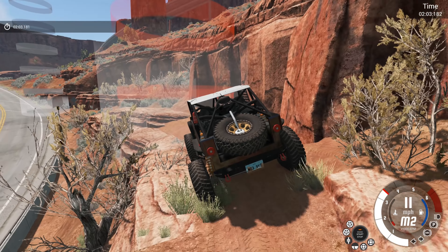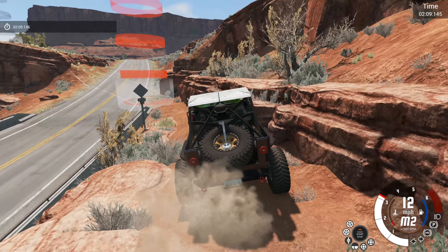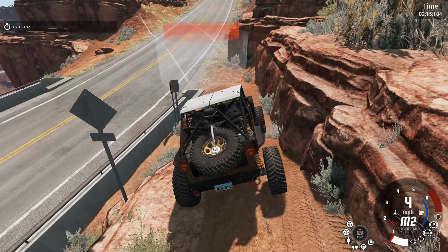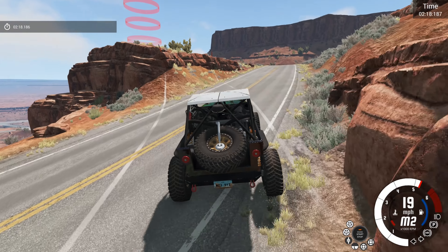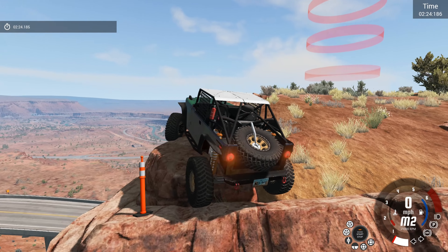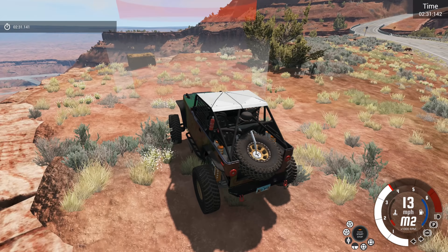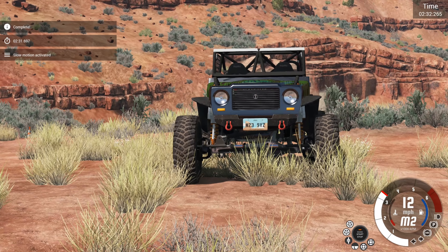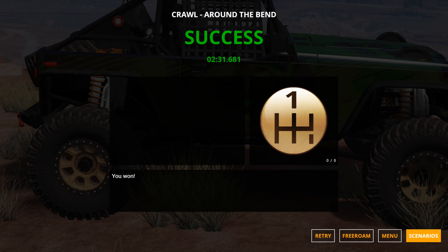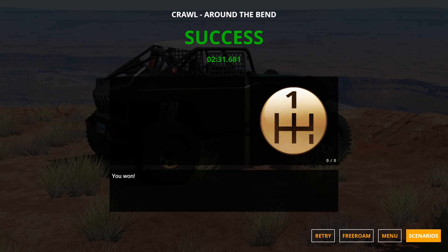I don't think the terrain was necessarily built with rock crawling in mind, but it's just - how can we use this area to test out the rock crawling vehicle? I managed to do the right panicky steering and braking manoeuvres to keep us safe there. We're just wheeling our way up the side. That is the first of the obstacles - that last bit a little dicey. I like that we get a little slow-mo replay camera when we get to the end of a scenario - that's quite cool.